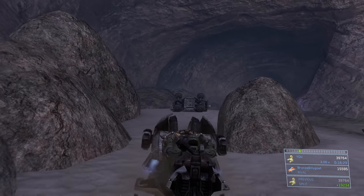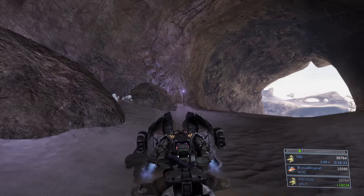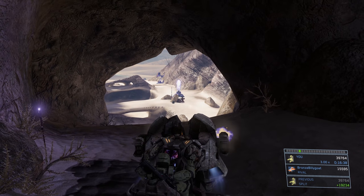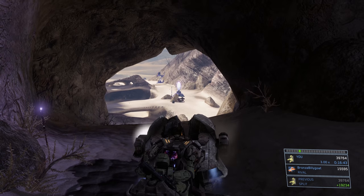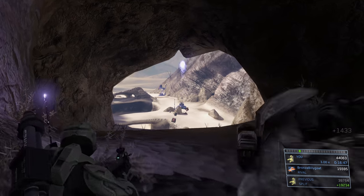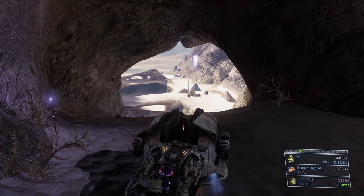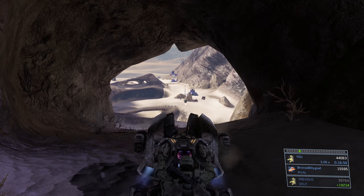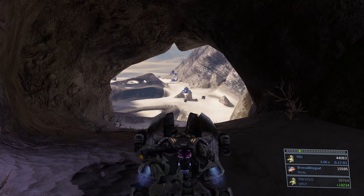Exchange our trusty ghost for a trusty chopper and move up into this tunnel — not all the way through; we're going to hang out in here for a while and take out enemies from afar. Line yourself up with that covenant torch lighting stick on the left side of the screen, then start going to town on that shade turret and destroy it. The grunt that occupied it originally probably bailed out by that point. There's also a plasma turret set up to the left of that shade turret — focus attention on that next.